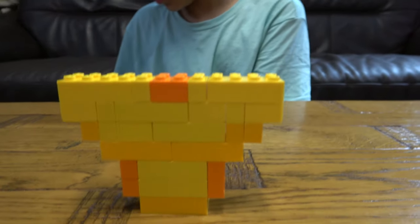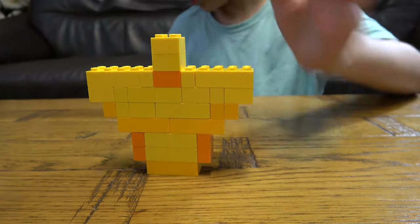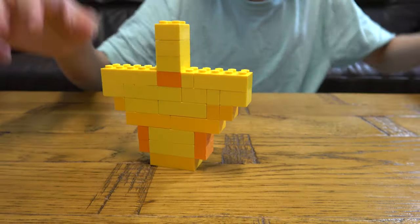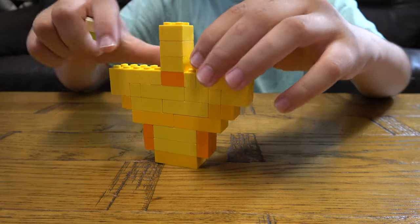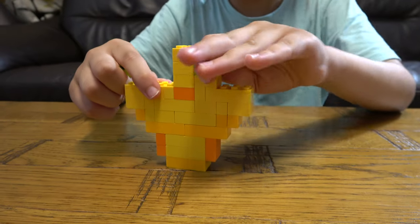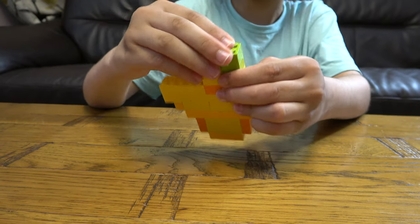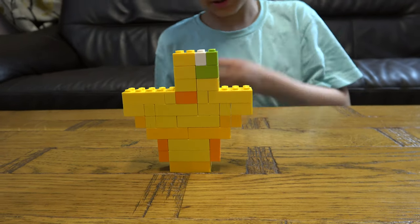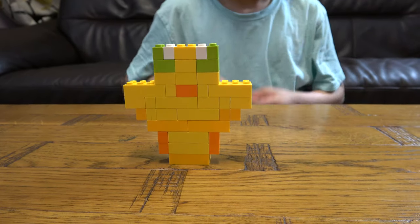Then you get three of these and place them on top of each other. Next you place this here, and this, and next you place this here. Then you do the exact same thing on the other side like that.